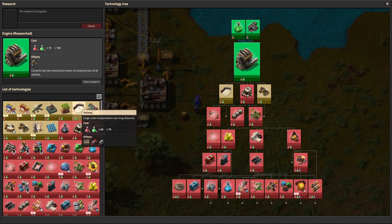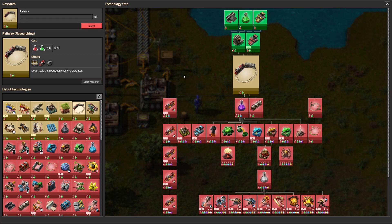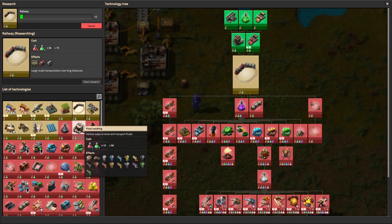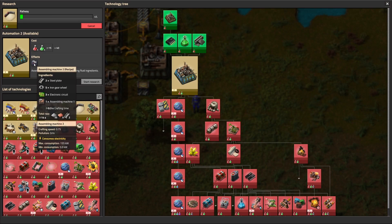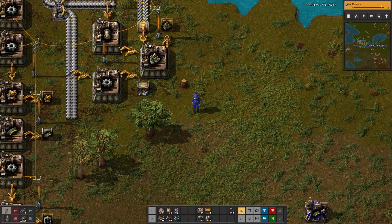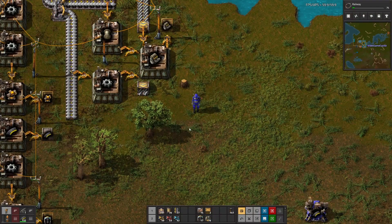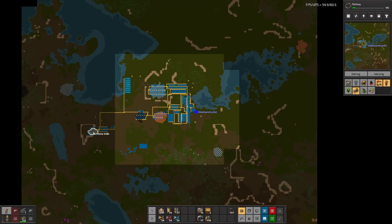Railway — yes! I think we've got assembly machine twos coming up. We could definitely do that, but the job right now is to get the railway going. Rails first — we're going to take stone, steel plate, and iron stick. Oh, we got stone way over here. I'm not worried about spaghettifying this, I just want to keep it tight for right now, because with the railways I've got some blueprints from the previous season that I'd like to use. Then we can start laying that out and go from there.